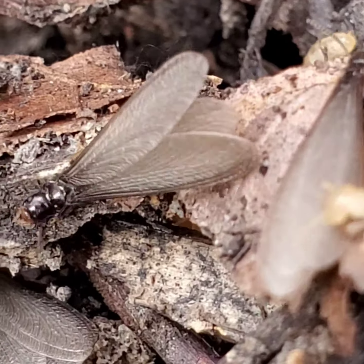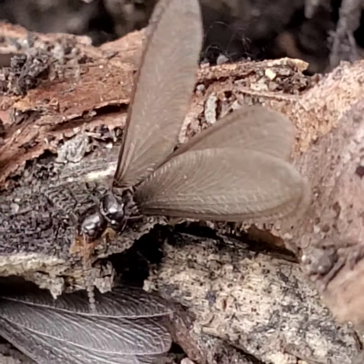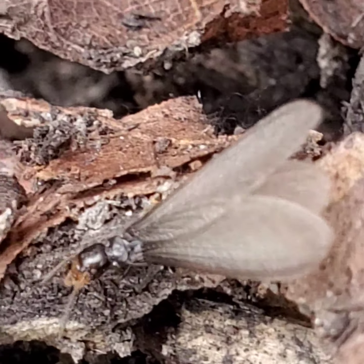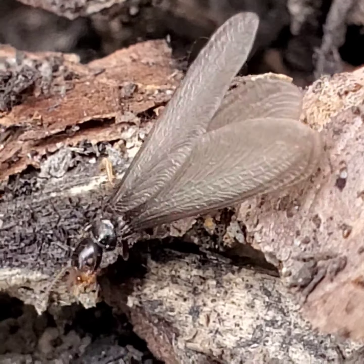Four pairs of wings. Remember, an ant will have four pairs, but two small and two large. A termite has four equal wings.